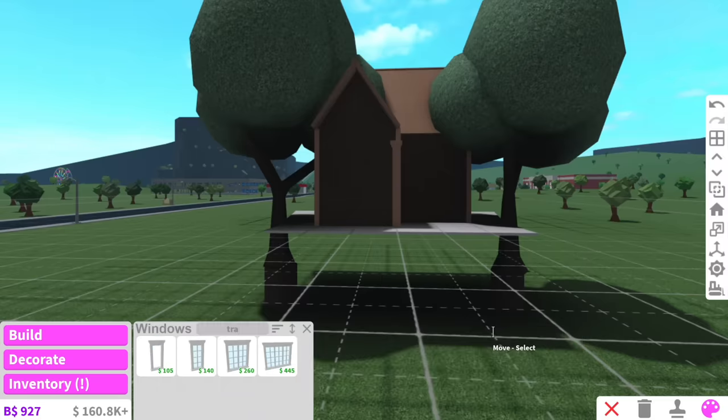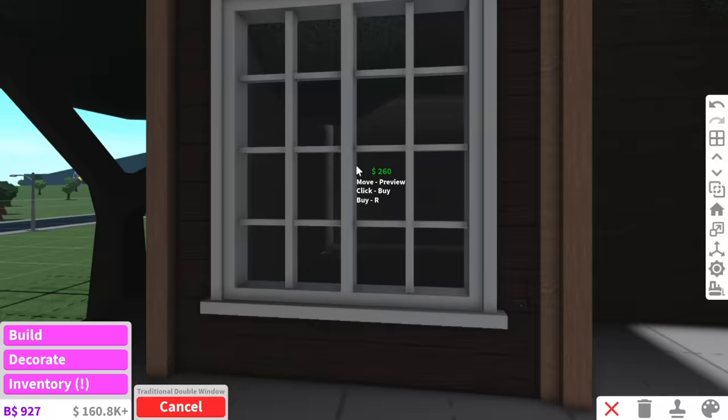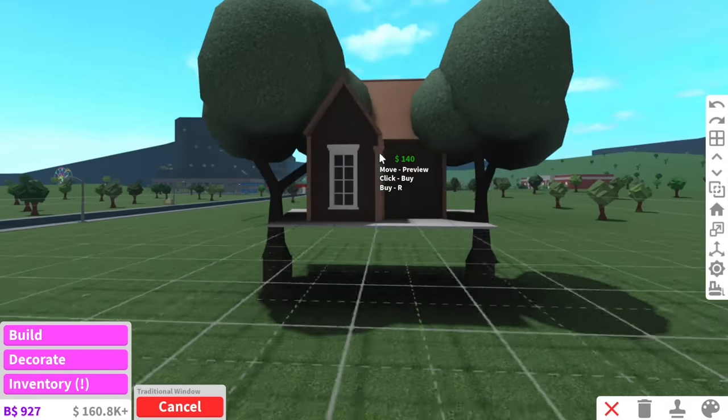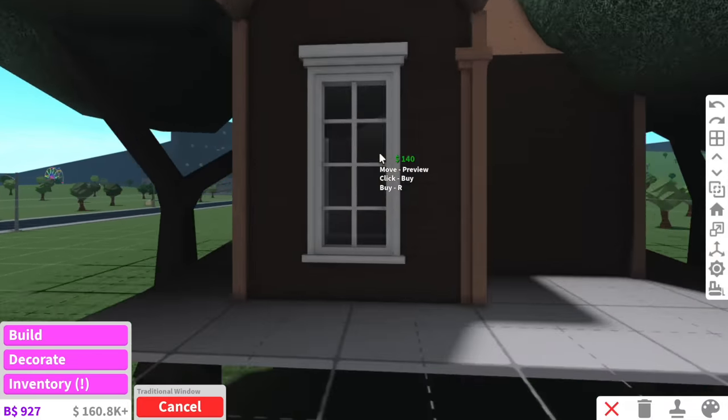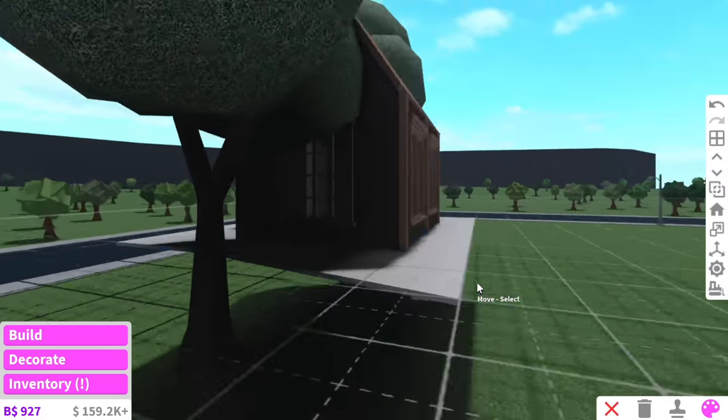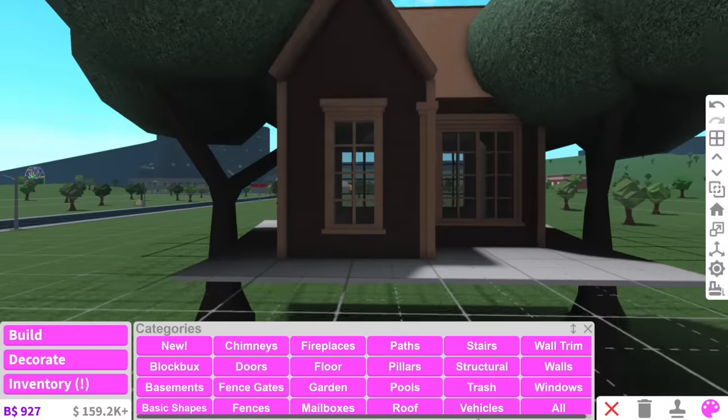For the windows we have a traditional door, which means we're going to use traditional windows. We can either have a double one at the front or a single one - I think a single one looks better, and then maybe the double one can go over here. I don't hate it, it looks actually pretty cute.